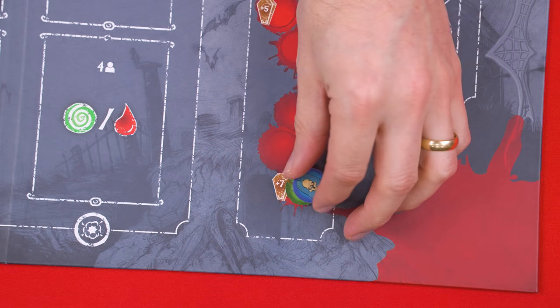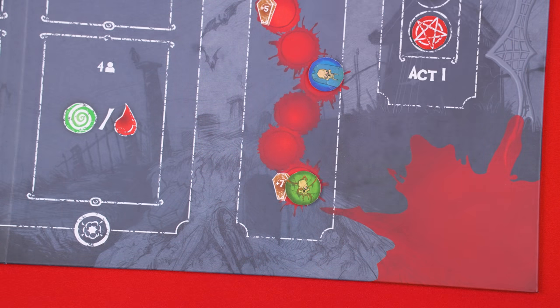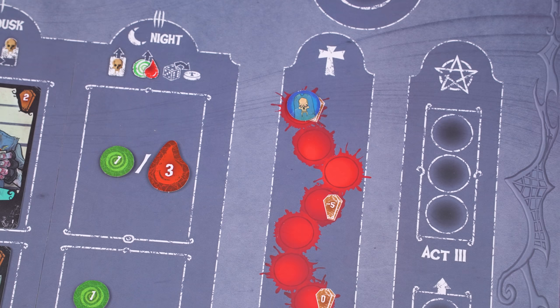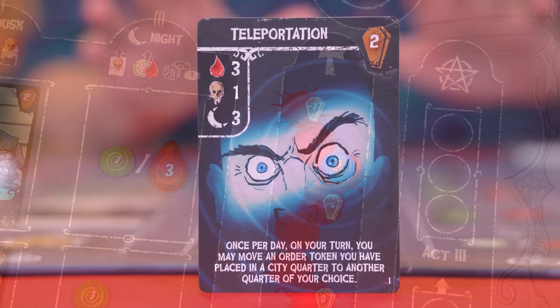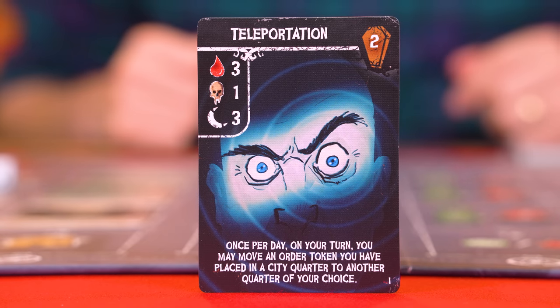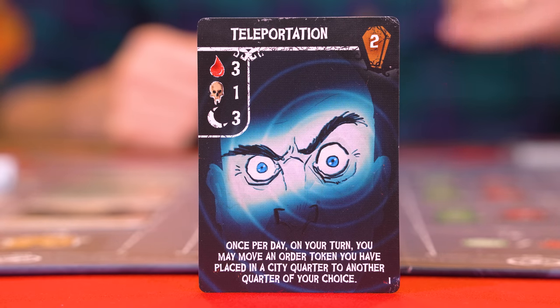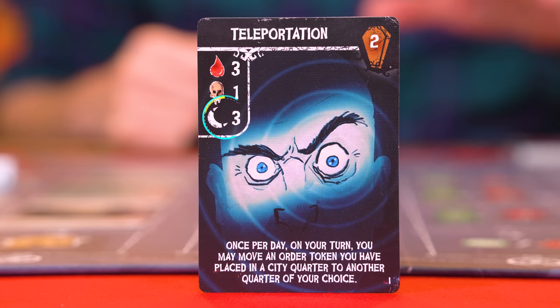If you ever find yourself short on blood, then once and only once during each order phase, either before or after placing an order token, you can perform a special scavenge action. To do this, increase your marker on this track any number of spaces and then take one blood for each space you advanced by. If you ever hit the top of this track, you can't perform the scavenge action again until your marker is lowered by another effect. With the blood cost of a ritual paid, you must now reveal a certain number of cards from your hand to satisfy the remaining symbol requirements.